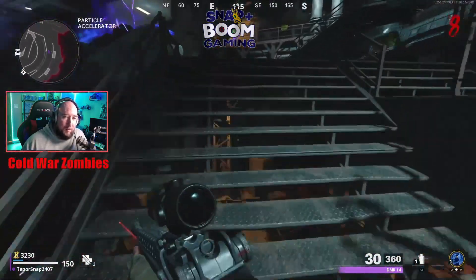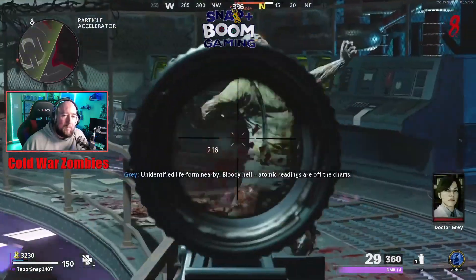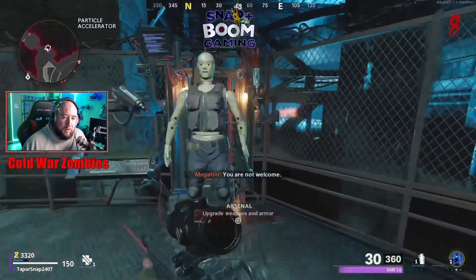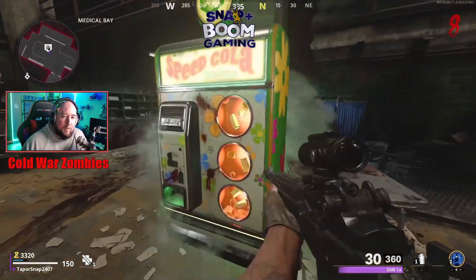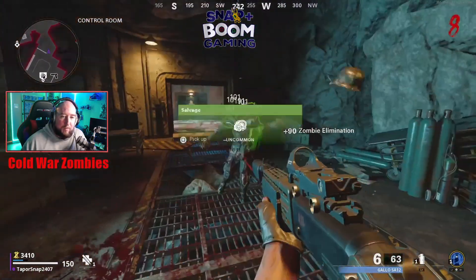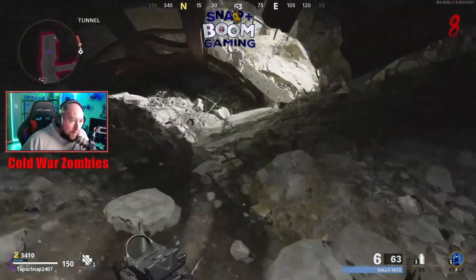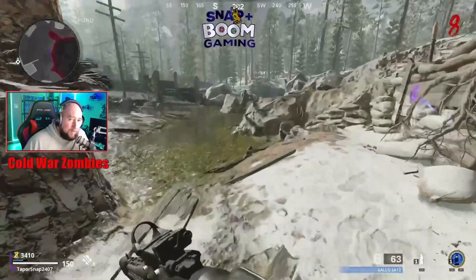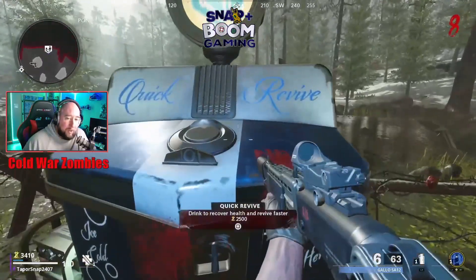That's pretty much it for the early game. Once you get to this level, this is the first boss level. You go left, there's a Speed Cola that makes you run faster, all the way out, up to the right, and back to the main area. The boss that spawns is pretty quick and easy to kill at early levels, especially if you do the simple easter egg.